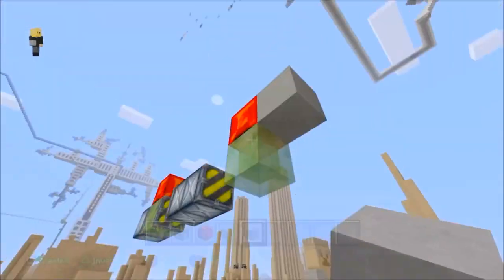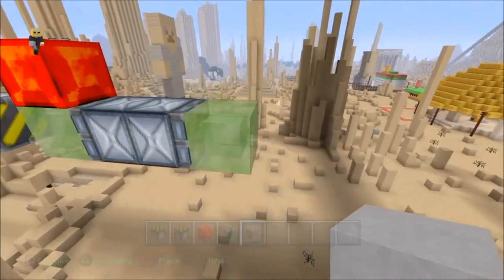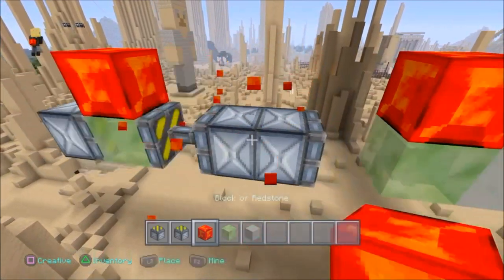I found that you could also whack a block on these things and they stay as well, guys. And if you stick around you'll see me accidentally duplicate a piston and a redstone block.